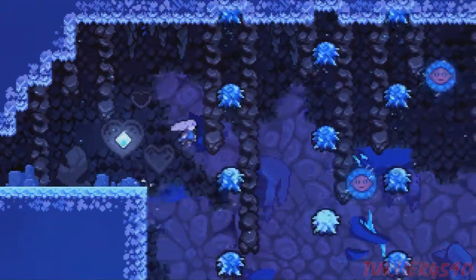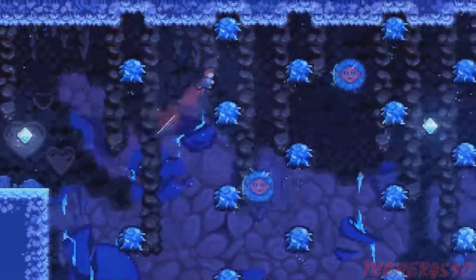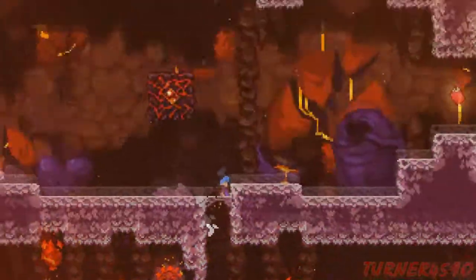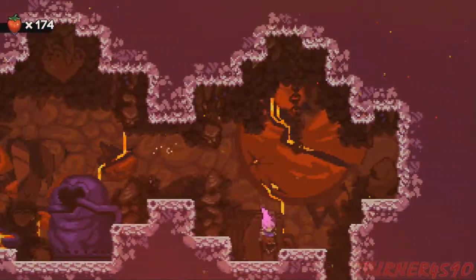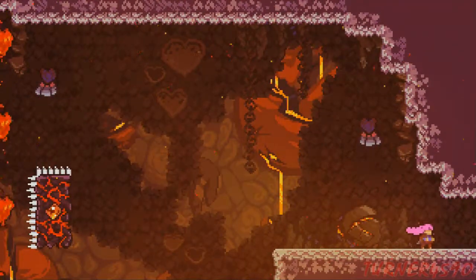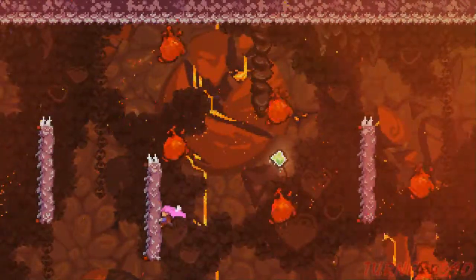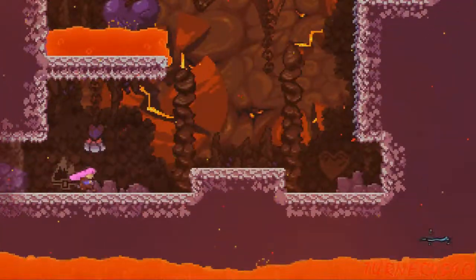One thing I wanted to point out: every time you die, the screen transitions to black, and depending on what level you're in, the transition effect is actually different. For this level it's a heart; for the summit it's like a spike that rises. It's different for every single level in the game — just a cool little touch that someone had to program. I love cool little stuff like that.